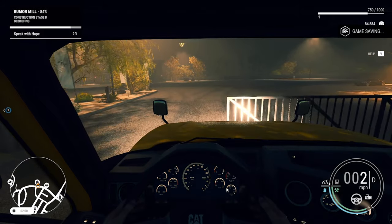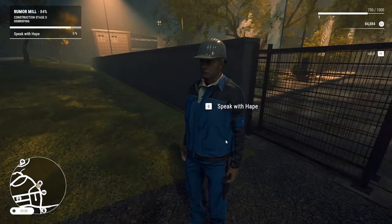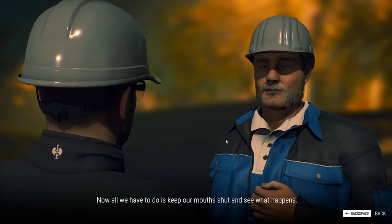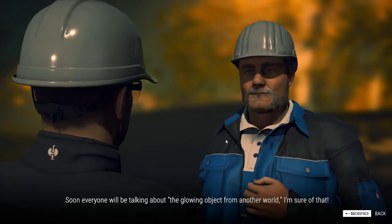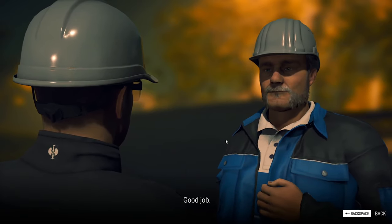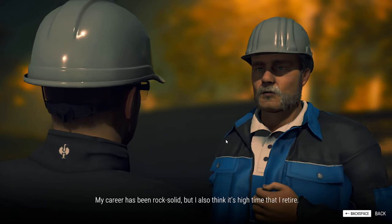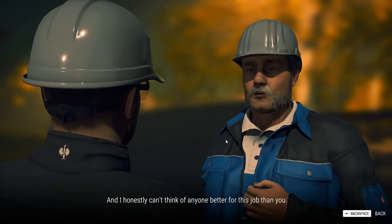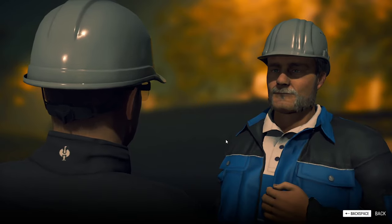We'll head down to see Hape at his construction company, which I think we'll eventually take over — Hape's ready to retire. Turn all lights off. Hape says: 'At last — there you are. Now all we have to do is keep our mouth shut and see what happens. The people in this town love rumors and headlines. Soon everyone will be talking about the glowing object from another world — I'm sure of that. And all thanks to your help. Good job. To be honest, I'm pretty satisfied with what I've done with my life. My career has been rock solid, but I think it's high time I retire. My business is small but in good shape, and it needs someone to pick up the reins. I honestly can't think of anyone better for this job than you.' So — absolutely Hape, we can do it. Deal.